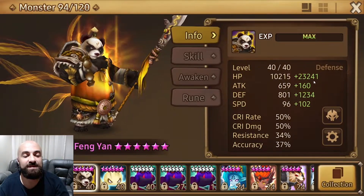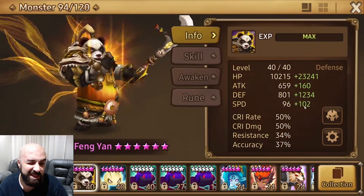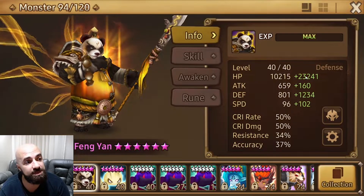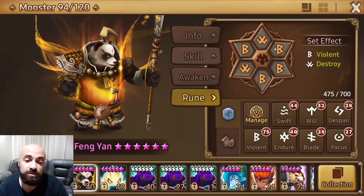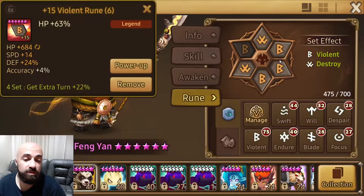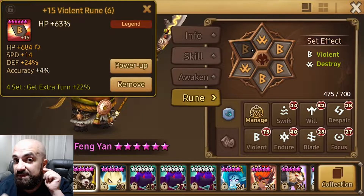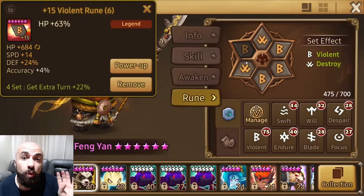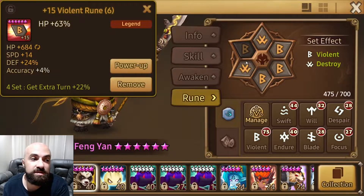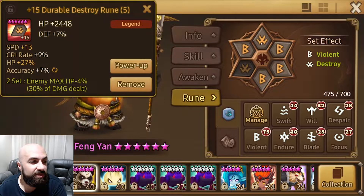Going into mid game, you want about up to 80 speed, about 1500+ defense, and 15k+ HP. You can go DEF/DEF/DEF if you have good defense subs, or Speed/HP/HP if you have speed subs but fewer defense subs. Whatever works for you — it still has to be Violent, preferably Destroy, or Will so he doesn't get defense broken first turn and die.